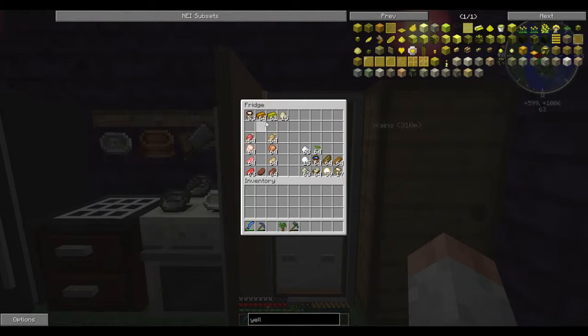The final category is milk and egg-based products. Once you have milk, you have access to cheese, butter, and heavy cream — I don't keep a large stock of it. As well as a basic chicken and egg farm to keep a supply of eggs. This fridge has everything I consider the basic building blocks of Pam's Harvest Craft cooking, at least for this modpack.